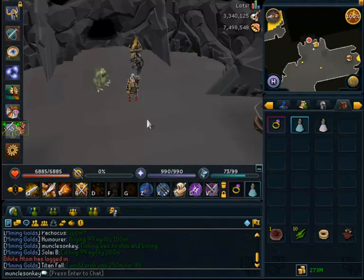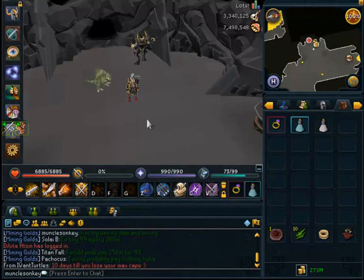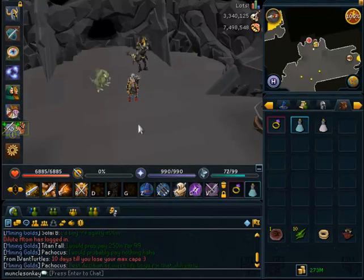At the moment, from my testing — I do extensively test every single Slayer task to find the XP rates — I found Water Fiends to be 130k Slayer per hour, on top of 740,000 total XP per hour, which is Slayer plus Combat plus Summoning. You can get 300 Crimsons an hour here with Drago, and if you are using a Royal Crossbow, you can get between 200 and 250 Crimsons an hour.